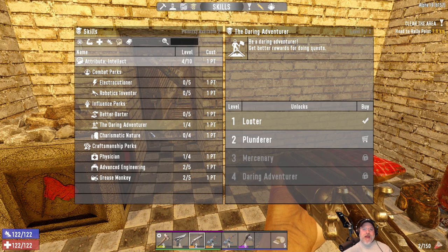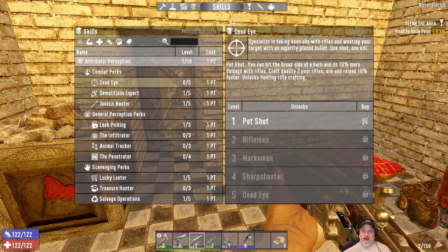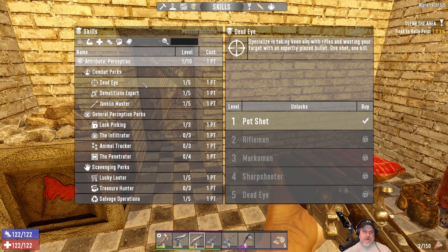We're going to put a point into Dead Eye because we now have a hunting rifle - that gives us 10 more damage with rifles. We could make a quality two rifle, but I'm a little leery about that because we made that quality two wrench and our crappy level one wrench was still better than it.